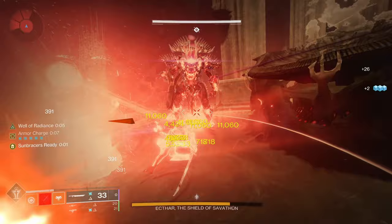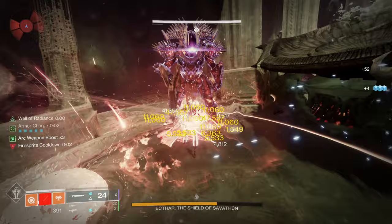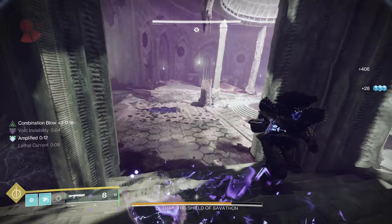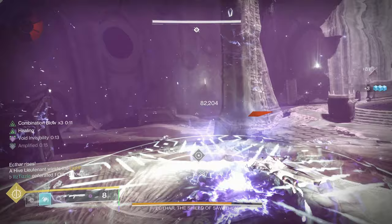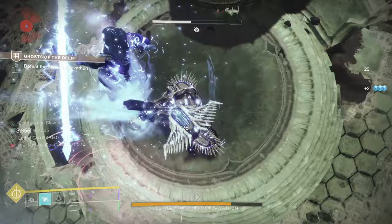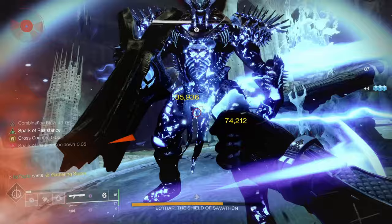For Hunter, this is the only time in any of my dungeon guides that I'm recommending not going with Solar. I recommend doing the add-clear Assassin's Cowl build on Combination Blow Arc Hunter. This gives you Amplified, which is great for getting around the arena quickly, and you can run Arbalest and a 1-2 Punch Shotgun in the energy slot and then an Eager Edge Sword. Then for damage, take out the knight and swap to Liar's Handshake and a 1-2 Punch Shotgun with Tractor Cannon. This allows you to deal great damage to the boss while getting healed when you punch the boss.